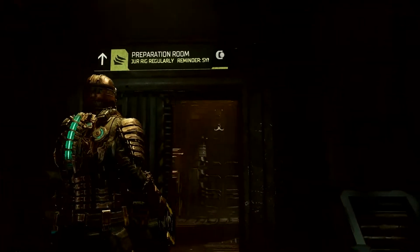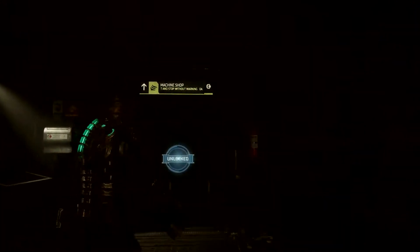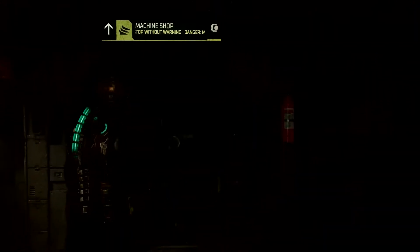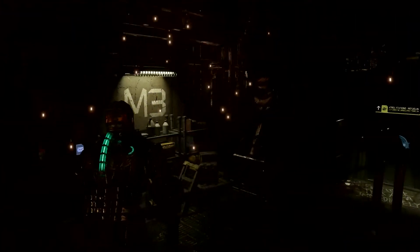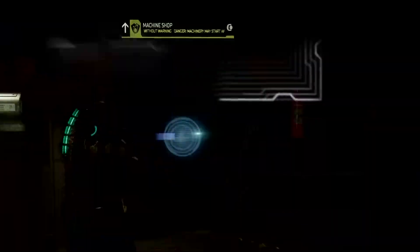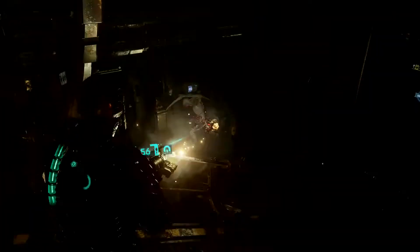We've just received a briefing to head over to the refueling station. To get there, we're passing through the machine shop over here. If you needed to backtrack or simply wanted to explore the ship further, you may encounter a completely different experience — different enemies, and the ambience and lighting may change. This is what we call the intensity director. It keeps the Ishimura unpredictable and brings some additional tension and challenge.